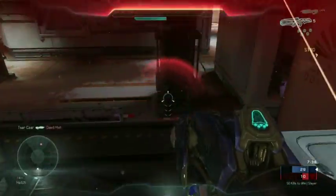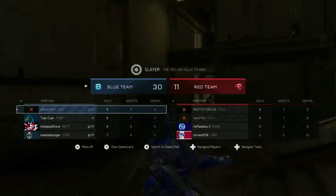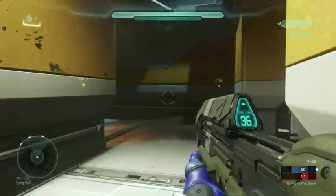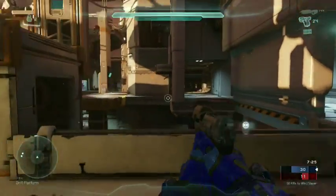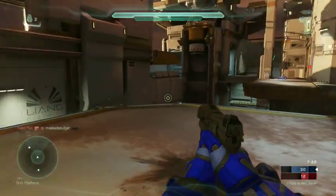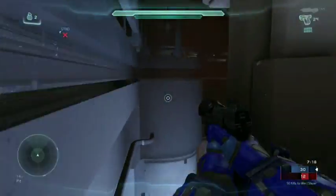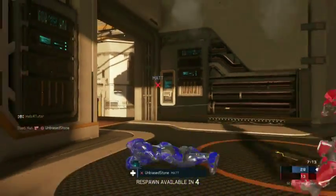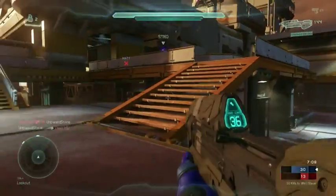The last thing you want to do is jump into a giant hole in the middle of the map. I do that at least two or three times here — I'm completely unfamiliar with this map and I jump right into this giant cavernous pit a couple of times, totally on accident, not realizing what I'm doing. So to recap: you want to control the power weapons, you want to control the map, you want to be familiar with the map, and you want to work together with your teammates.